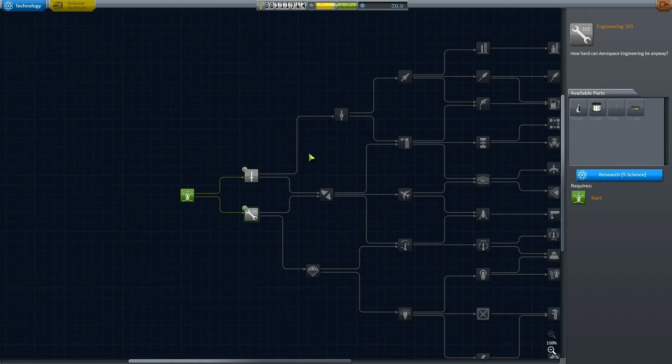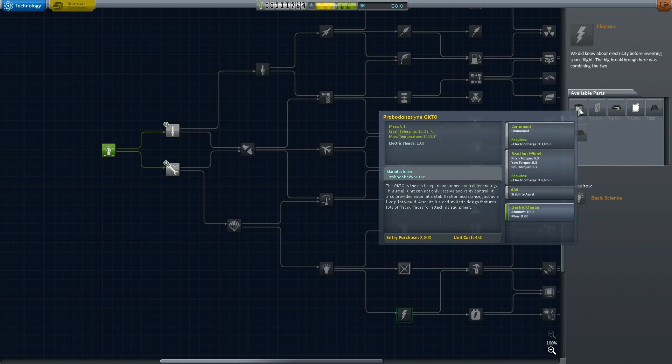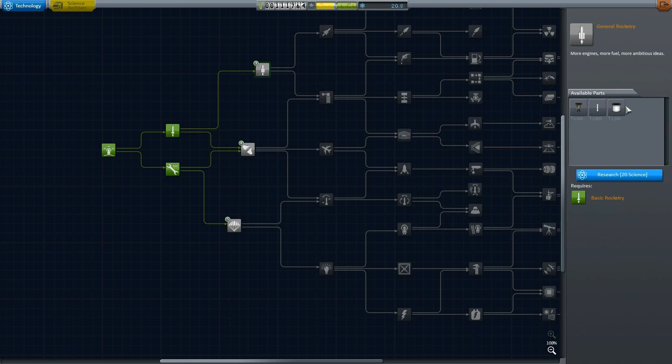We can start unlocking things, and there are critical things to unlock. First we want the probe core, because I want to control my ship with only Bob at the controls — he's going to be doing most of the work getting orbital data. We also want decouplers — those are obvious — and engines that actually work. Then I think we're also going to take the bigger fuel tank; if we want to get into orbit we kind of need it. The fins we don't really need.